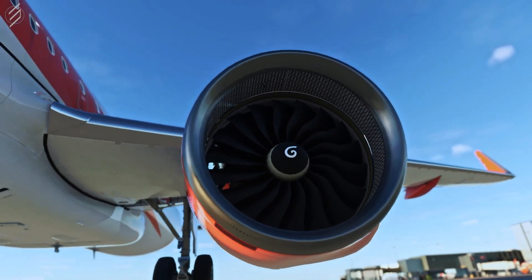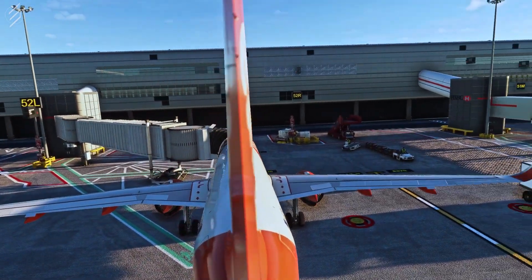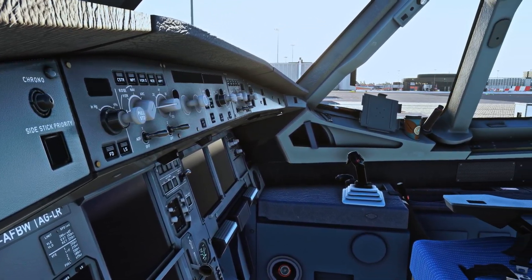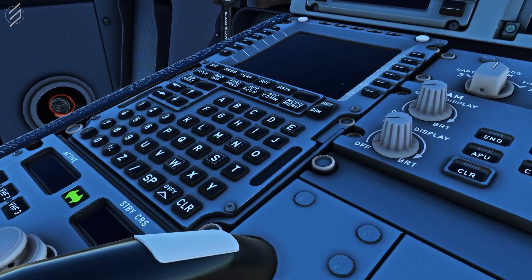No worries — this can be quite daunting at first, but I will teach you guys all the basics of flight operations in this Airbus A320. So without further ado, let's jump in the cockpit. Unlike the default plug-and-play A320 from Microsoft Flight Simulator, Fly-by-Wire's A320NX features fully updated 4K cockpit textures along with improved flight mechanics, systems, sounds and more.